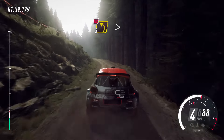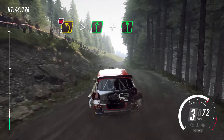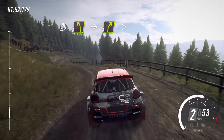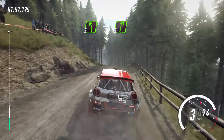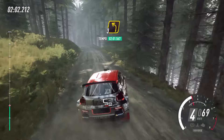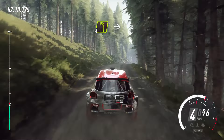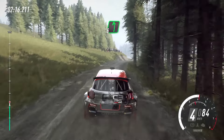3 left tightens over crest, don't cut. Into 6 right. And 6 left through narrow gate. Into 4 left over crest, into 4 left over crest, into 4 right tightens over crest, into 6 left over.